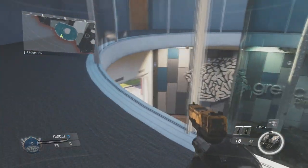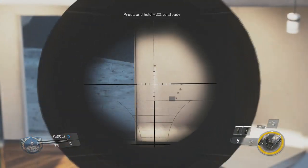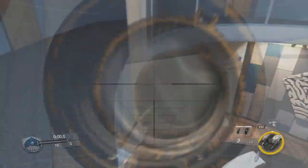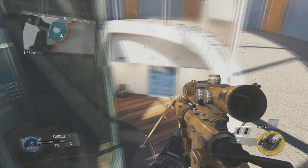So there you go guys, this secret room is pretty awesome. You could cover two sides of the doorways here, pretty much the only ways into the room underneath here. If you were able to do this in an actual game, this would be so OP. It's crazy. Now I did this by myself, so I know you can shoot out, but I'm not entirely sure if people can shoot in or not. But either way, this secret room is so awesome.